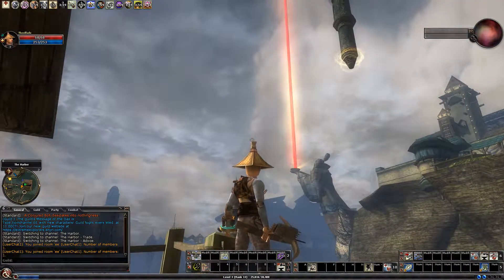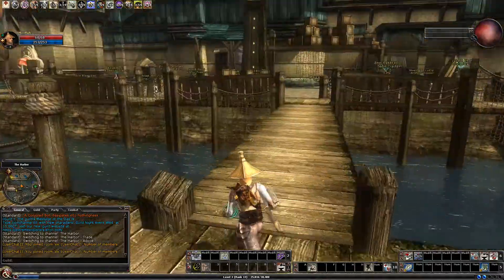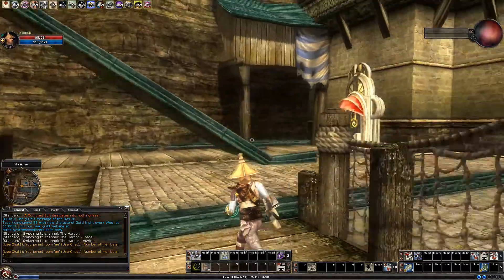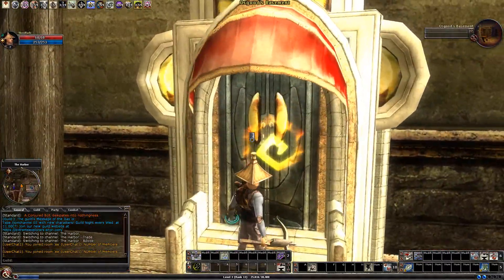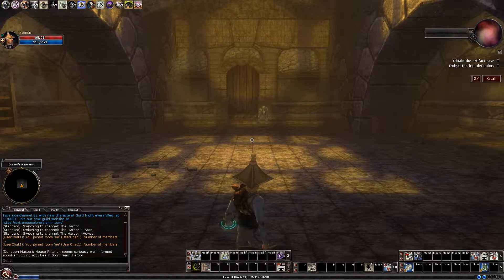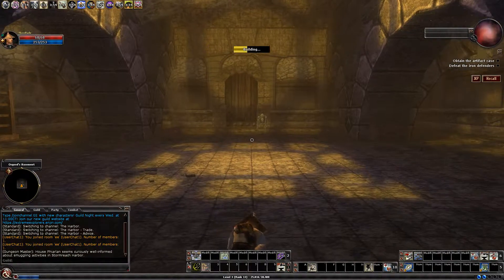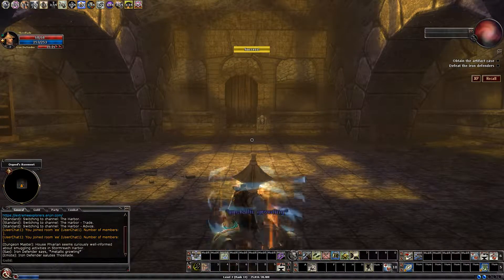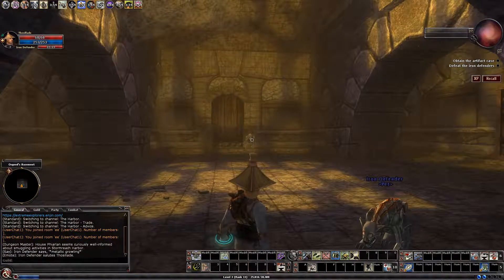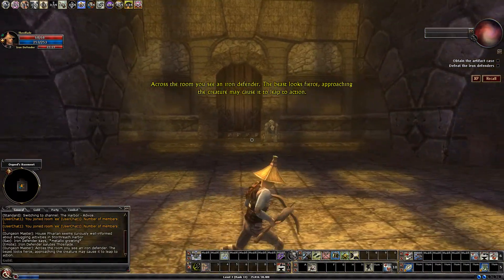Welcome back to Let's Play DDO Permadeath. It's time to get started in the harbour — I'll start with the one I often start with out here, which is Information is Key. This one is quite a lot of XP, and I'm keen to get up to level 4 as soon as possible. There are plenty of quests here I can do at level 3, but boosting my trapping so I can keep doing stuff on Elite would be best.